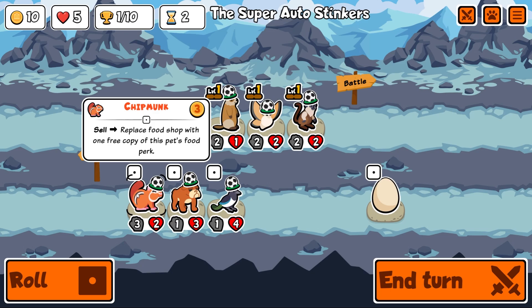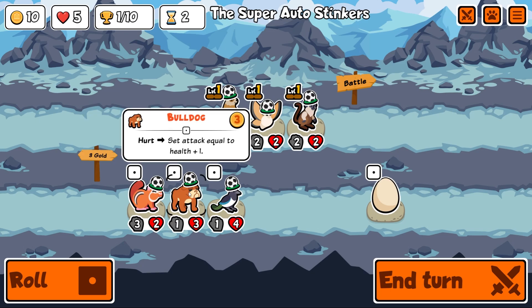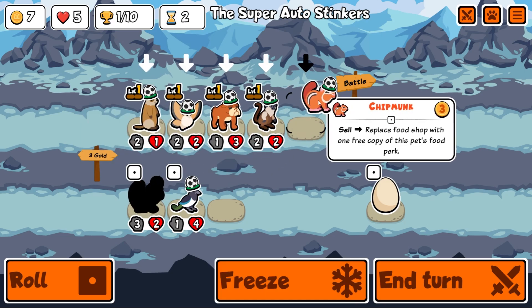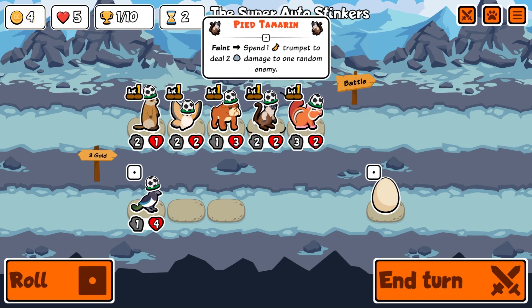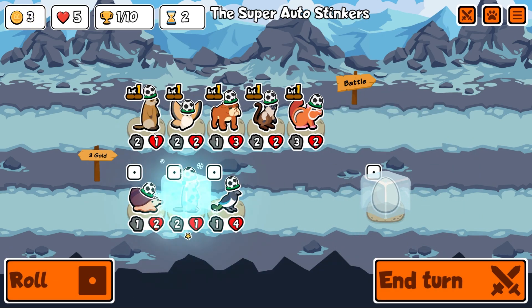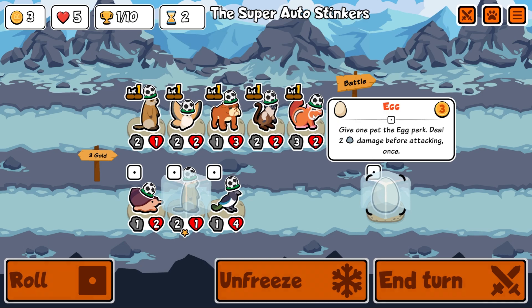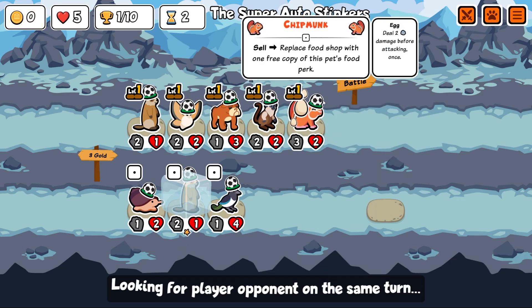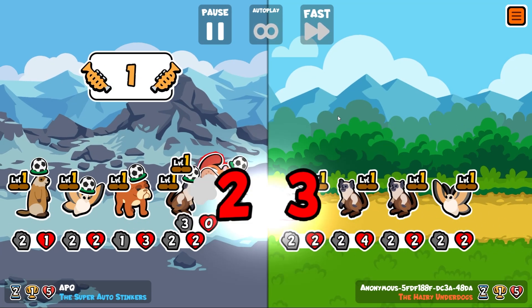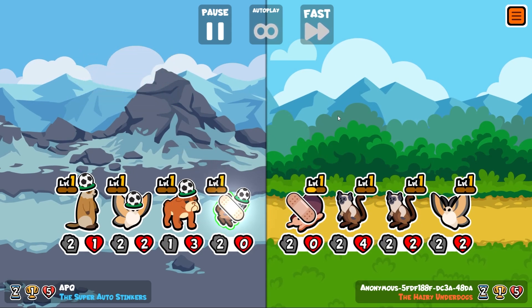I could put a bulldog on for the time being. I wouldn't be against the chipmunk. Let's put a chipmunk on, freeze the egg, freeze the groundhog, and give the egg to the chipmunk — because when we sell him we'll get free eggs back. He's killed one of them already, happy days. That other guy's pretty beefy though.